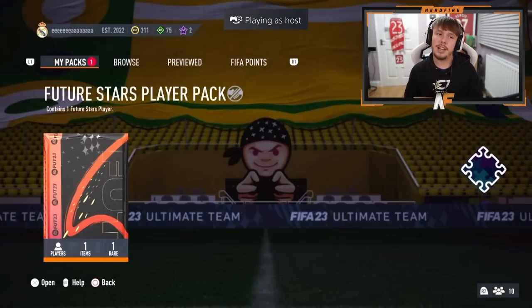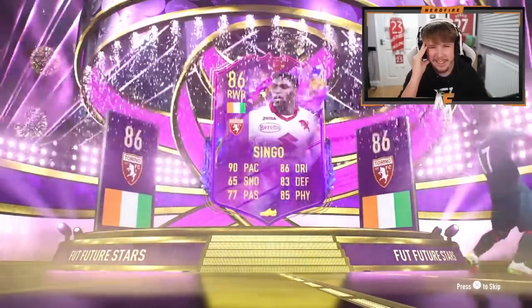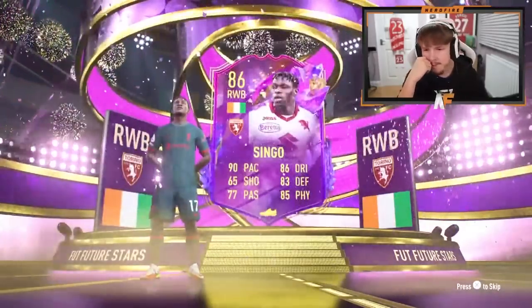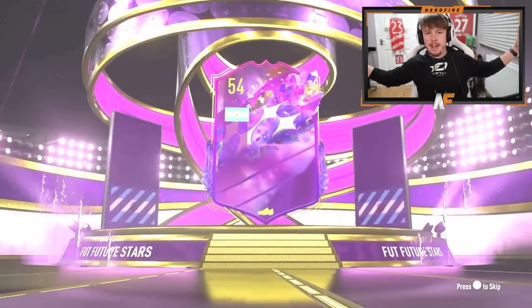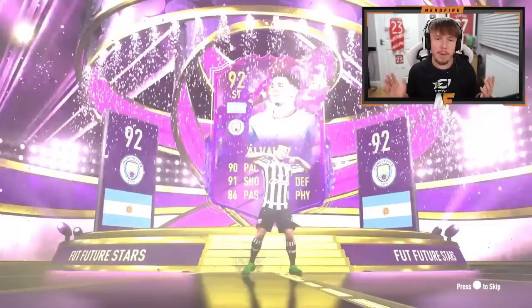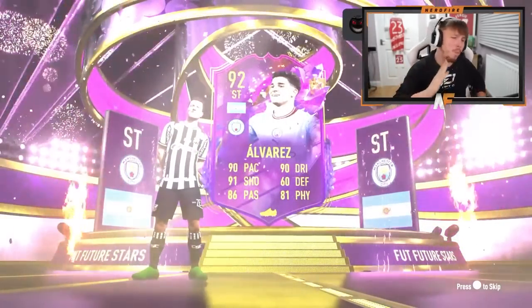Shout out to MJH — let's open up his Future Stars player pack. Can this be the best one so far? Ivory Coast right wing back — Singo. That's not great either. Three back-to-back fullbacks. Singo, it's not the greatest. Now we've got another Future Stars pack here — please give us something big, something like Mudrick. Argentine striker — oh my word! He's just got the most expensive one you can get.